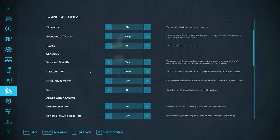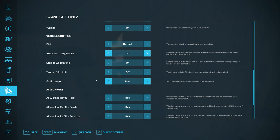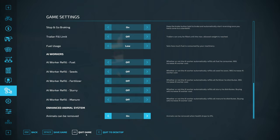What other settings have we got here? Seasonal growth is on. Periodic plowing required is off because we're in the new age now when it's not needed — frowned upon, in fact. All the workers want to be turned off for that. Animals can be removed when health drops to zero — yes, let's do it. That's realistic, or more realistic, isn't it?